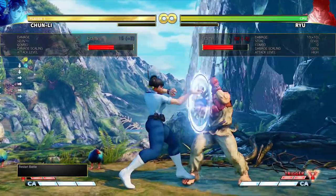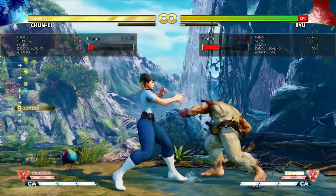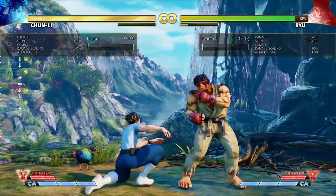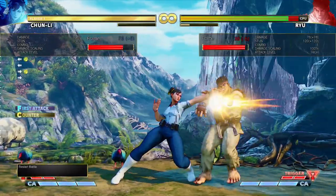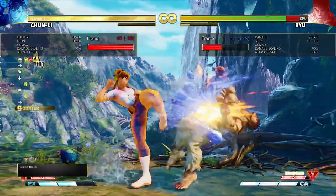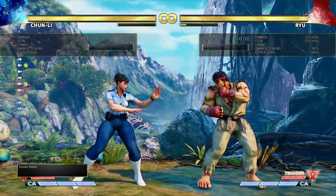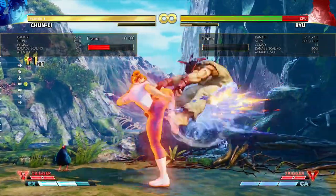Her frame traps are decent because she can combo off of them on counter hit - like standing medium punch normally just links into crouching medium kick, so if you're within range for that, you can combo off of it. On counter hit, you can go into back medium punch, EX legs - you can land regular hit into EX legs anytime. Counter hit you can do crouching hard kick. Anytime you end a block string with back medium punch on counter hit, you can combo off that with EX legs.